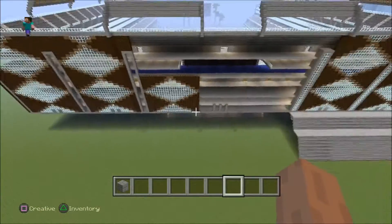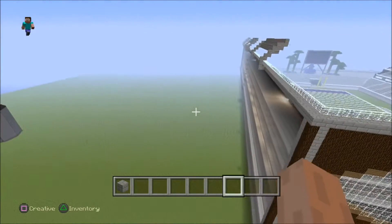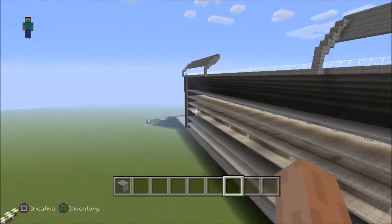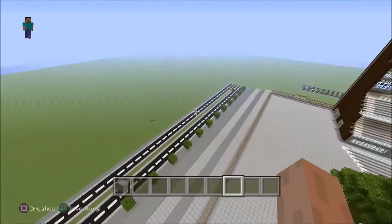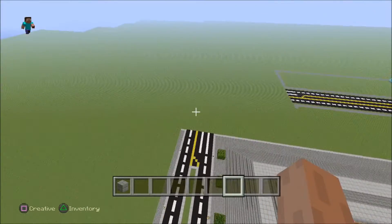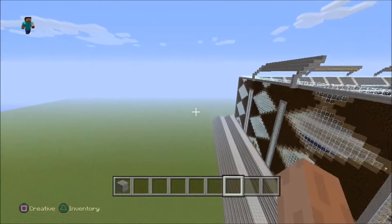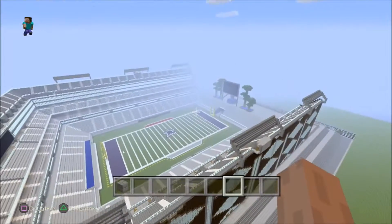I didn't even mention the back. So this is the back — we still need to build that so we can close it off. Let's take a quick tour around the back. Outside there's trees and streets, and there's just a spawn tower so don't pay attention to that. Let's take one more bird's eye view of the stadium — nice stadium.